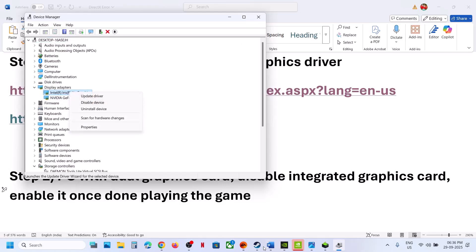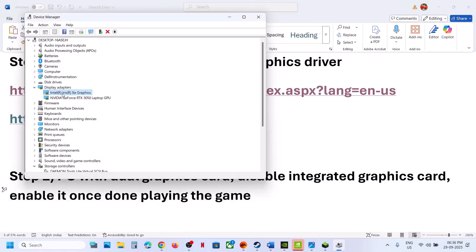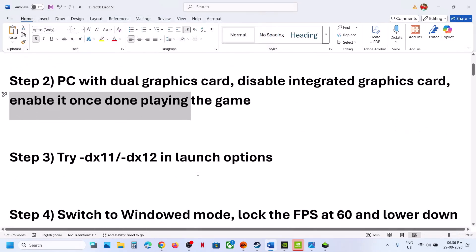Make a right click and then click on Disable Device. Now you can launch the game and then check. Once you are done playing the game, you can enable this card.